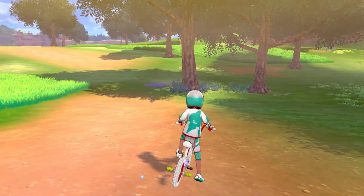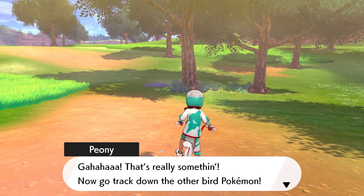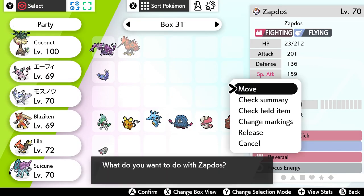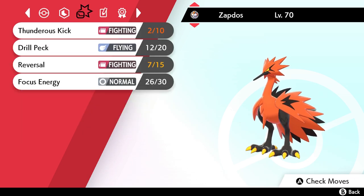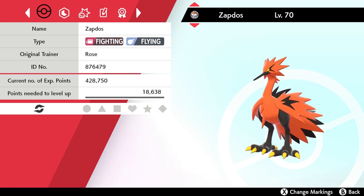Your key item is going to get updated and Peony is going to contact you. I just want to take a look at my Zapdos. This one has a Rash nature. This is one of my favorite new Pokemon added in the Crown Tundra — Galarian Zapdos. So that's how you find that one. Let's move on to Moltres.